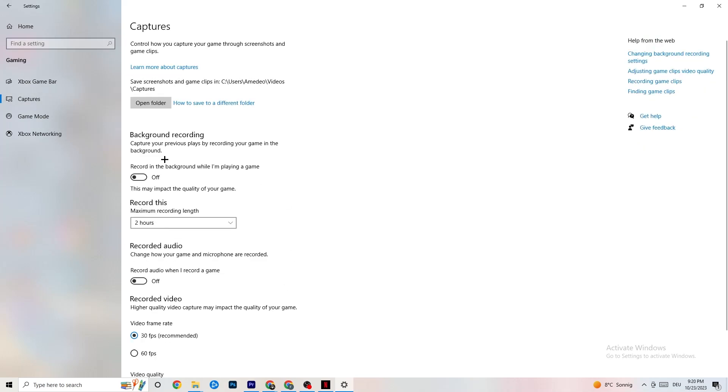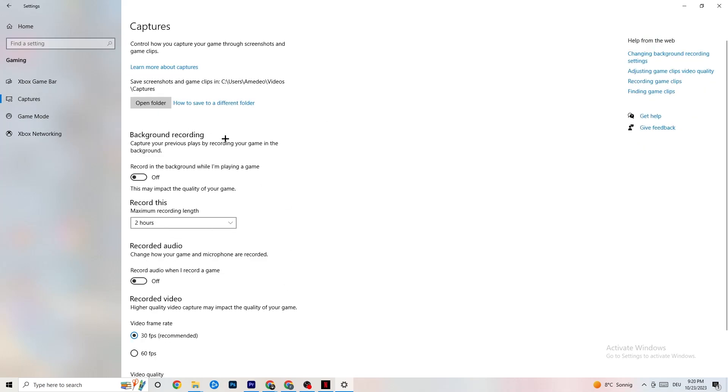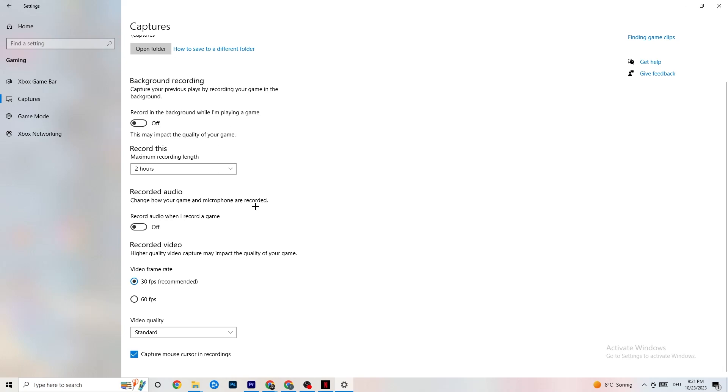Afterwards go to Captures and go to Background Recording — turn off Record in the background while I'm playing a game. Please turn this off. If this is on, it's no wonder you're having FPS drops, freezing, or stuttering, because recording sucks a lot of performance. On low-end or bad PCs this will cause crashing, FPS drops, and stuttering. Also don't record audio — it won't impact performance as much as background recording, but audio will also suck a lot of performance. If you want to record, use another program like OBS. Do not use Windows for that.